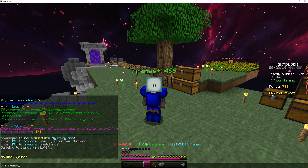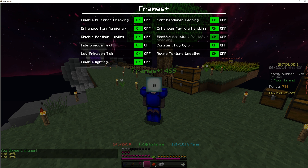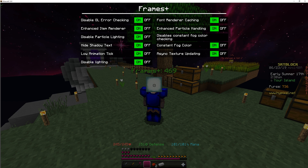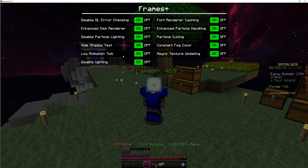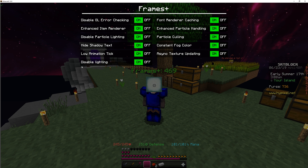Back in-game, you type /framesplus and now you can see many more settings. You have an Enhanced Item Renderer, which speeds up item rendering similar to how the font renderer cache works. You also have a Constant Fog Color setting, because calculating fog color is fairly resource intensive - we generated a function identical to Minecraft's but much less resource intensive. There's a Lower Animation Tick option that reduces some animations and lowers the world particle count. And there's Async Texture Updating, which allows texture updates on a separate thread so the game can do multiple things simultaneously.